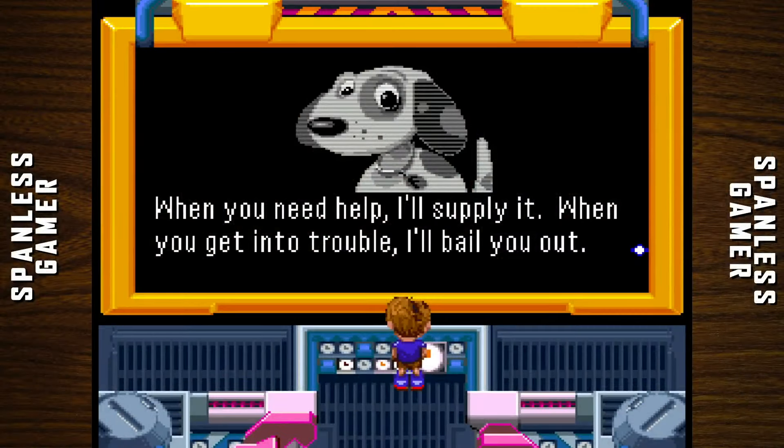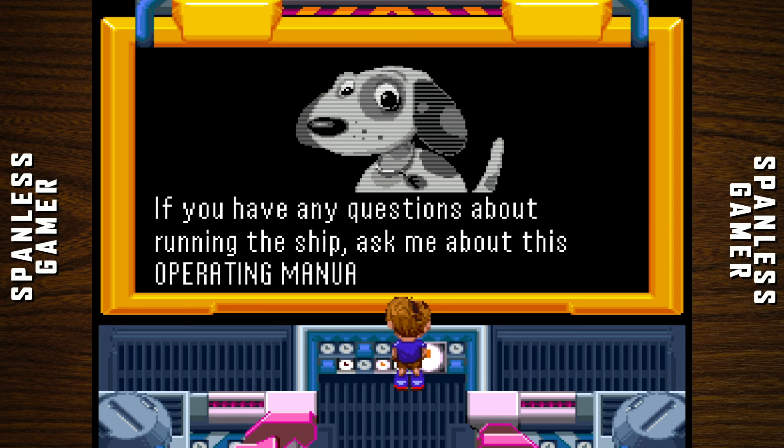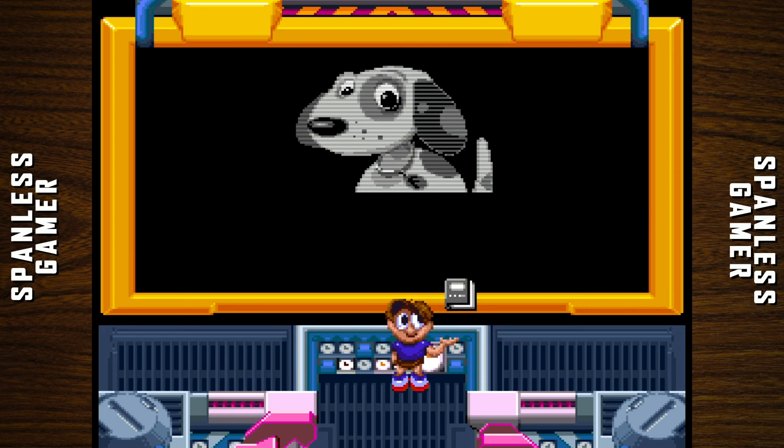I am Fido, your ship's flexible, interactive, digital, common computer — Epic Sky Trooper's best friend. When you need help, I'll supply it. When you get in trouble, I'll bail you out. Together we are invincible. If you have any questions about running the ship, ask me about the operating manual.